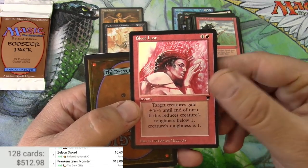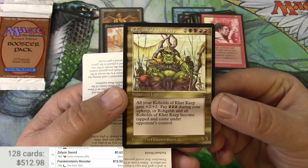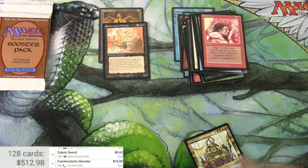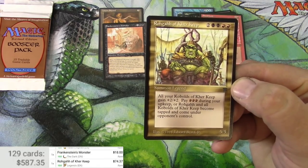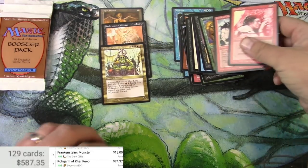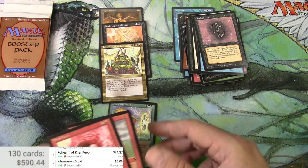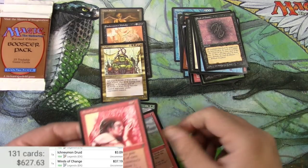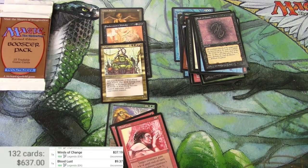Bloodlust — excellent to see in Legends. The last card, I believe, is the rare: ooh, Rohgahh of Kher Keep — a Kobold legend! Excellent. And then we got the rules card. Let's scan up Rohgahh: $74.37 — pretty decent. I actually got some good uncommons there. Ichneumon Druid is actually kind of okay — three bucks. Winds of Change goes up and down quite a bit, $37 right now. Bloodlust, nine bucks or so. But I'm only keeping the rares on this list.